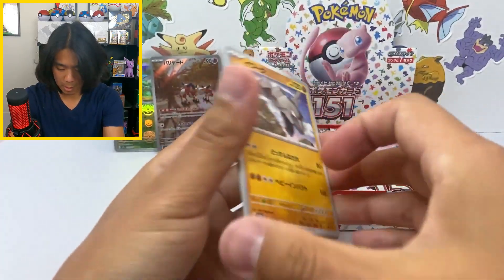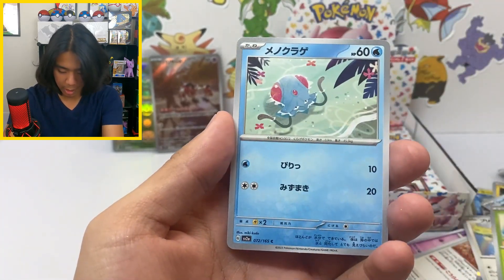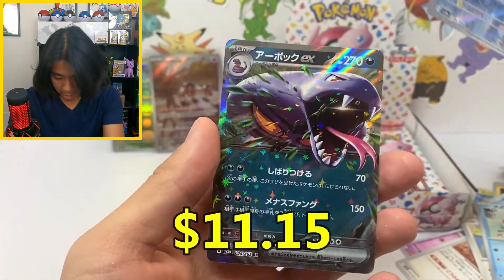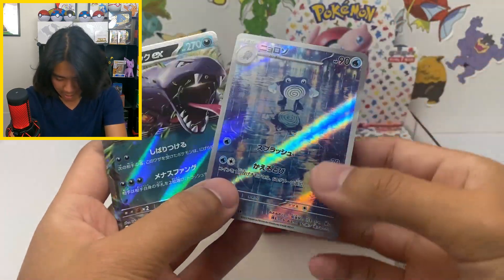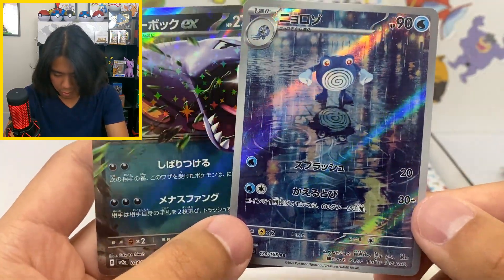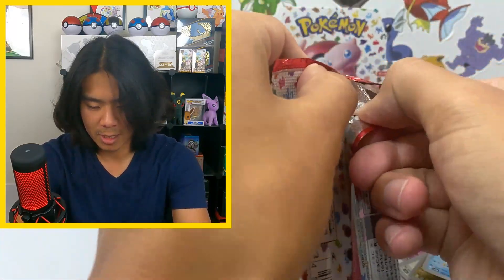We got Onix, Tauros, Jigglypuff, Bulbasaur, Tentacool... oh there we go, another hit! An EX — a little double whammy. We got the Poliwhirl looking down, he's confused. This is a little rough. I'm hoping there's something at the end.